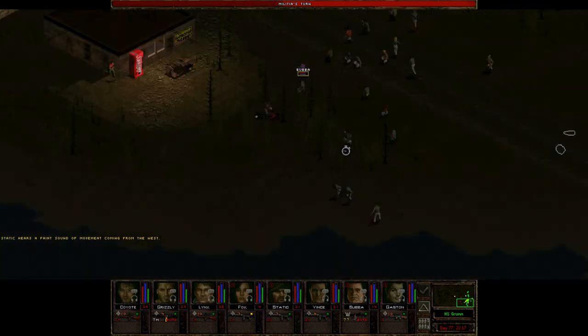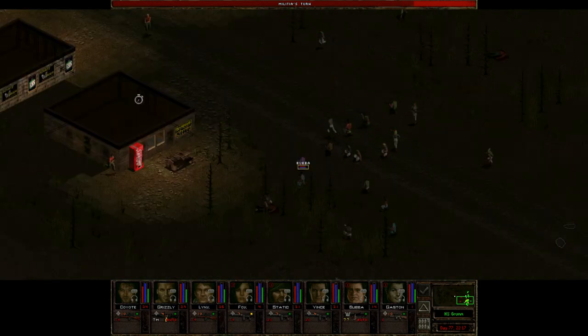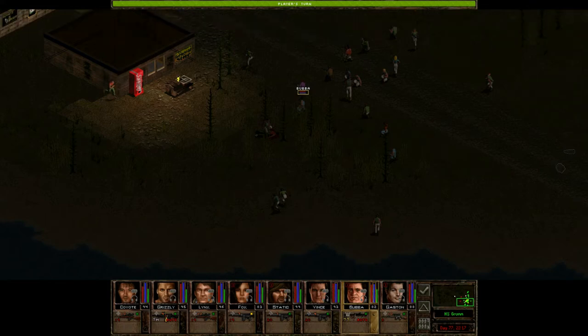The number of lights in front of all these businesses is very good for us. It should mean we're able to do quite a bit of spotting in the dark through things like sniper scopes. Also Static heard something to the west — I thought I saw somebody for just a second. There he is. Static saw this guy.